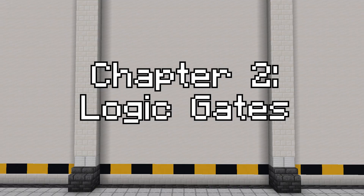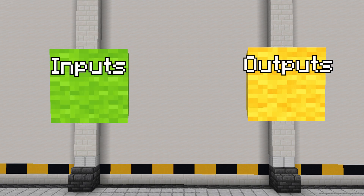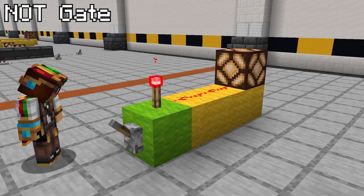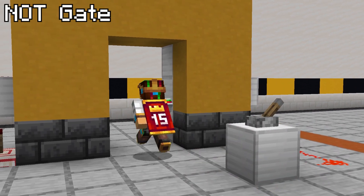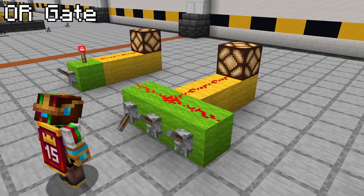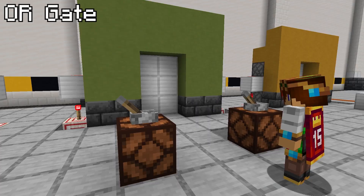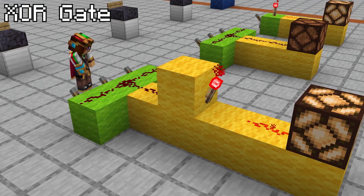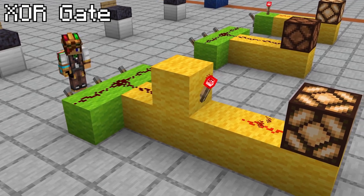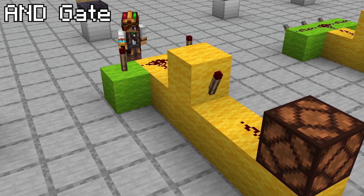Now, probably the reason why you're watching this video: redstone logic gates. These are systems that return a number of outputs based on a number of inputs and the rules built into the circuitry. A NOT gate simply inverts a signal — when the lever is on, the signal is off, and vice versa. An OR gate will output a signal if any lever is activated, whether it's the left one or the right one. For example, both levers open the same door. A NOR gate is the opposite, where there will only be an output if none of the levers are turned on. An AND gate only outputs when both levers are turned on.